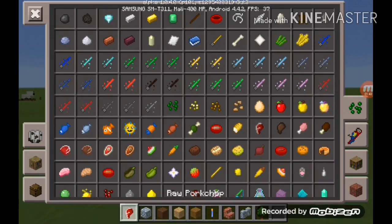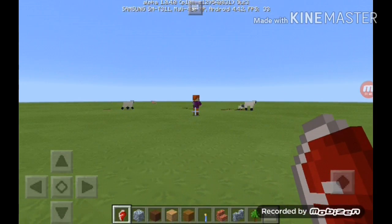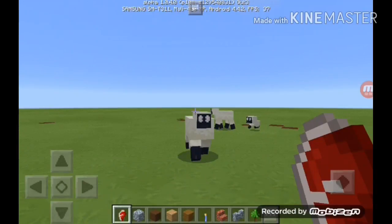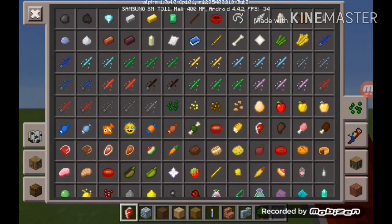He needs oak logs. Let's go to him — he needs emeralds in return. After that trade, the next item he wants is raw chicken.